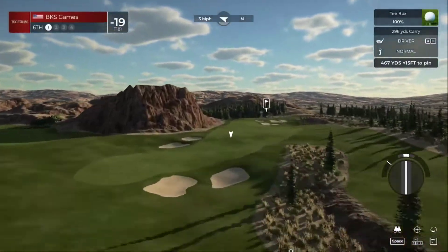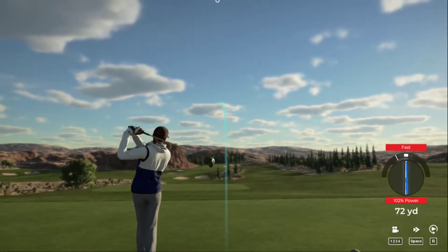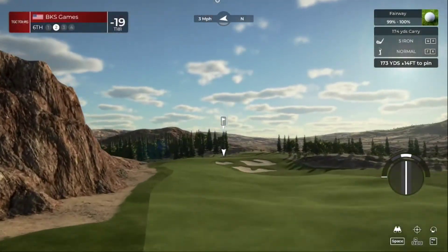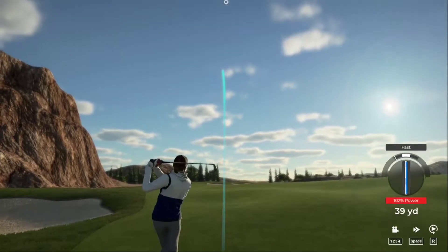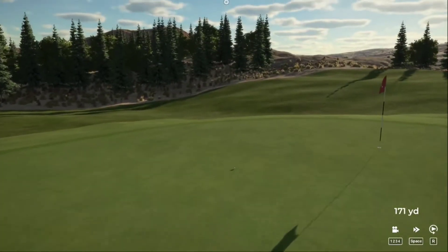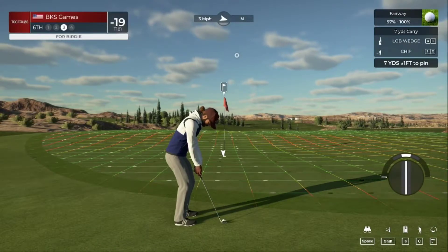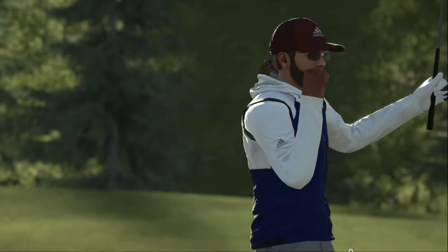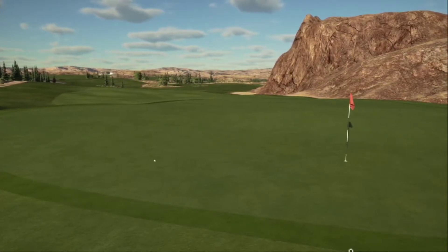Teeing off now on a long par four — tee shot's looking nice here. About 175 yards to go — come on ball, kick to the right. That approach was a bit wayward, and this is your third shot — and that has a chance, and in the hole! Way to go, holing it out on this one — amazing work. Let's take one more look at that.